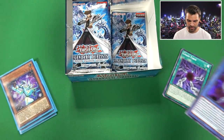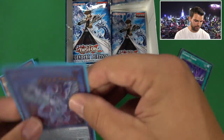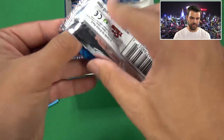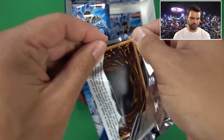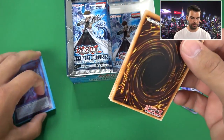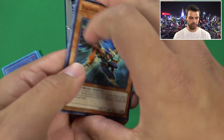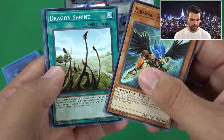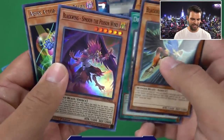Go ahead and sleeve up this bad boy, because he is awesome. That's what you want to see in your booster box - getting a large portion of your value back. And then Bingo Go-Go-Go can actually search out your Chaos Form. Dragon Shrine is also here.